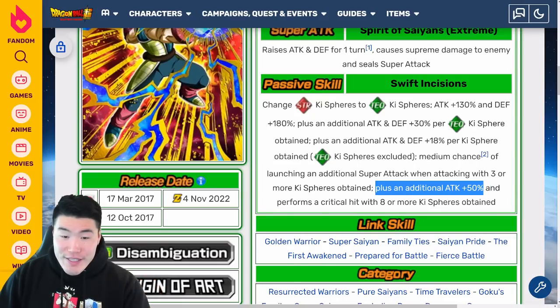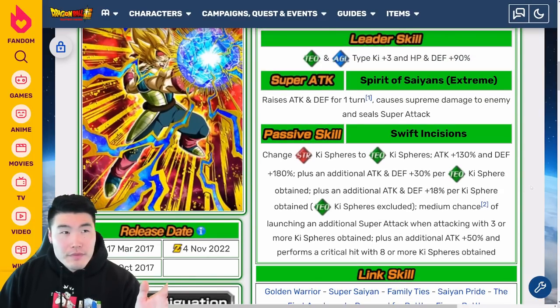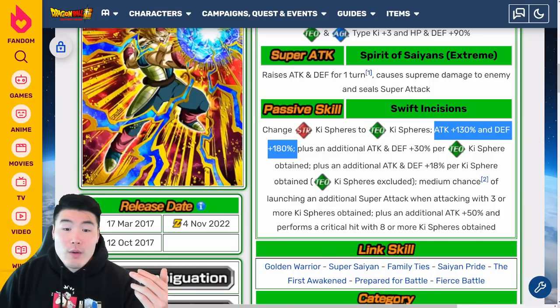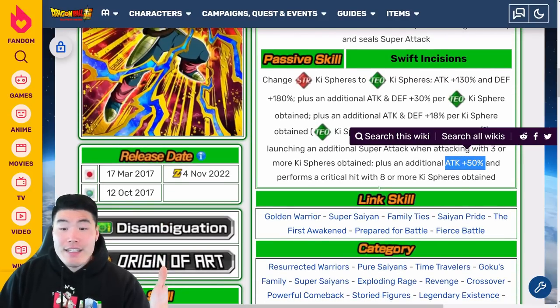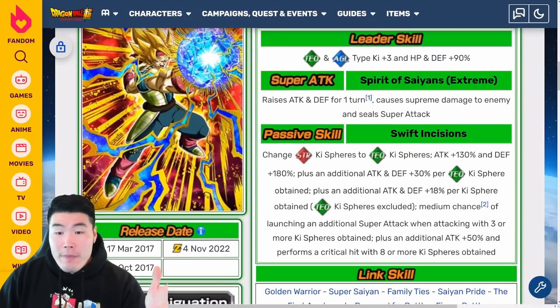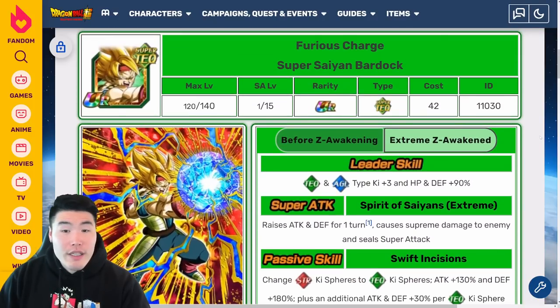Plus an additional Attack plus 50% and performs a critical hit with eight or more Ki spheres obtained. This guy actually reminds me a lot of the TEQ Androids — the Dokkan Fest 17 and 18. He might even hit harder than those guys. His EZA looks really good — Attack and Defense plus 30% with every TEQ Ki sphere is a lot, and him being an orb changer makes it even easier to get a lot of TEQ Ki spheres every turn. 130% and 180% to start is solid, and guaranteed crit with eight or more Ki spheres. So essentially what the PHY Bardock lacks in offense, this guy has.